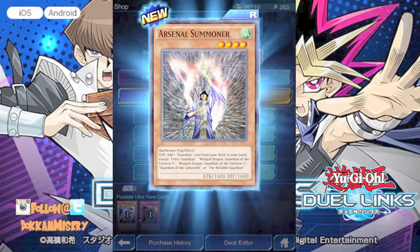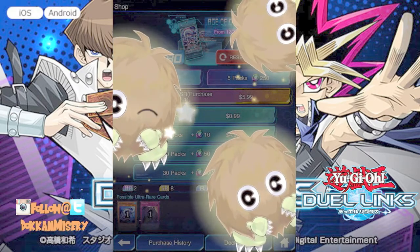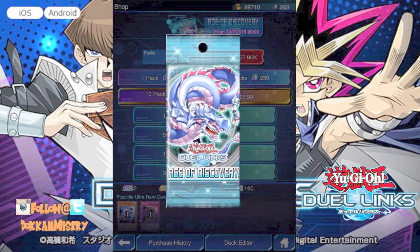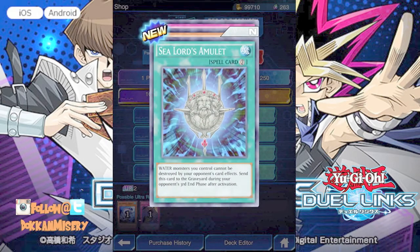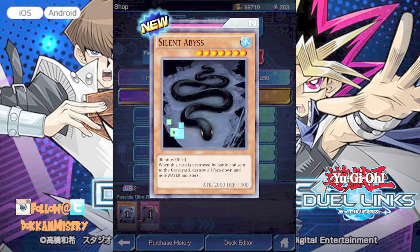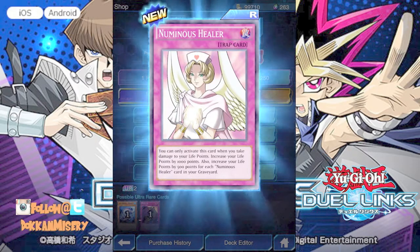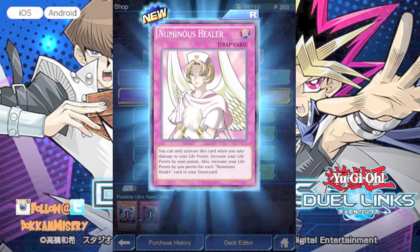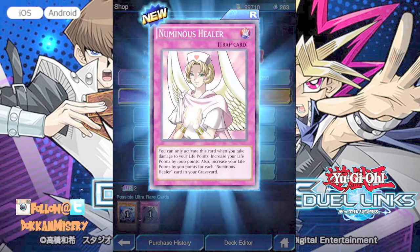The Arsenal Summoner: flip — add one guardian from your deck to your hand except Celtic Guardian when driving to the fortress. So you can't use certain things; I'll have to see what guardians you can use. We have Triple Kuriboh, Big Kuriboh. No new animations. Sea Lord's Amulet, Silent Abyss, and Numbness — you can only activate this when you take light damage to your life points, increase your life points by 1000 and also increase your lights by 500 for each new miss healer. That's not too bad, though it's not continuous.